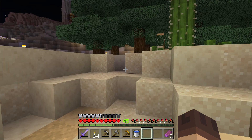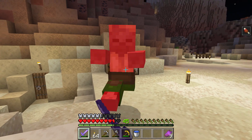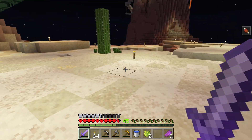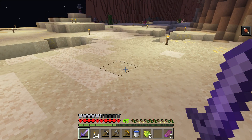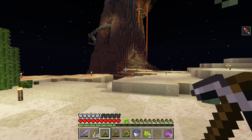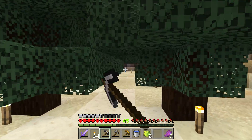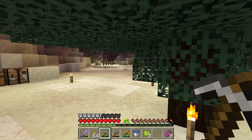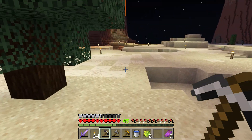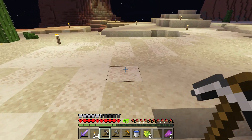Now that I have water I'll make an infinite water source here too - oh it's nighttime. I tried to light this area up pretty well. I think they're over there and they're not going to bug us too much. I lit up this area here just to keep the spawns down. I didn't light up next to the spawner because I want those guys to spawn when I'm over there. Once I get an infinite water source set up here I can make a proper mob farm.